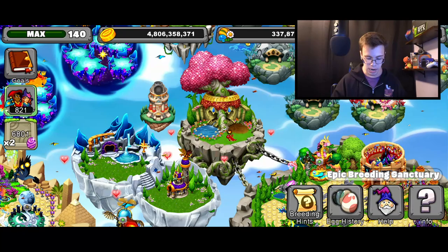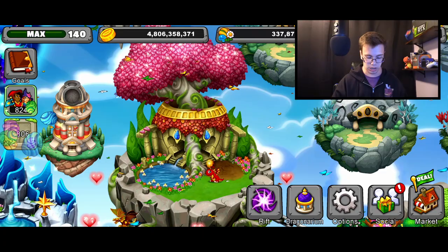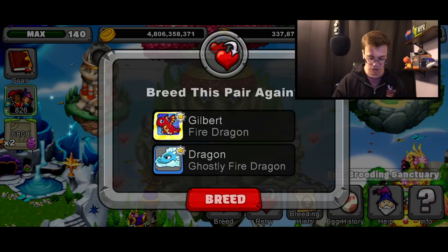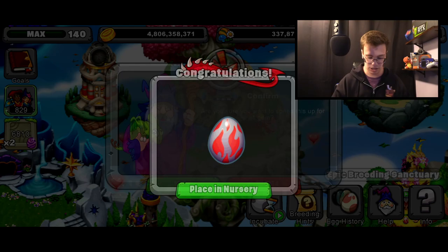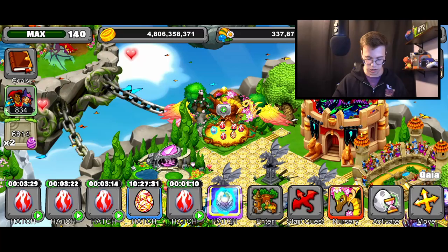To breed this dragon with ease, you just breed two fire dragons — as simple as that. You'll either get a normal fire dragon, the ghostly fire, or on top of that, you'll get the new dragon. It's like a one-in-three chance. It actually took me four tries, so more like one out of four, but there it is — the new Dragon Dragon.